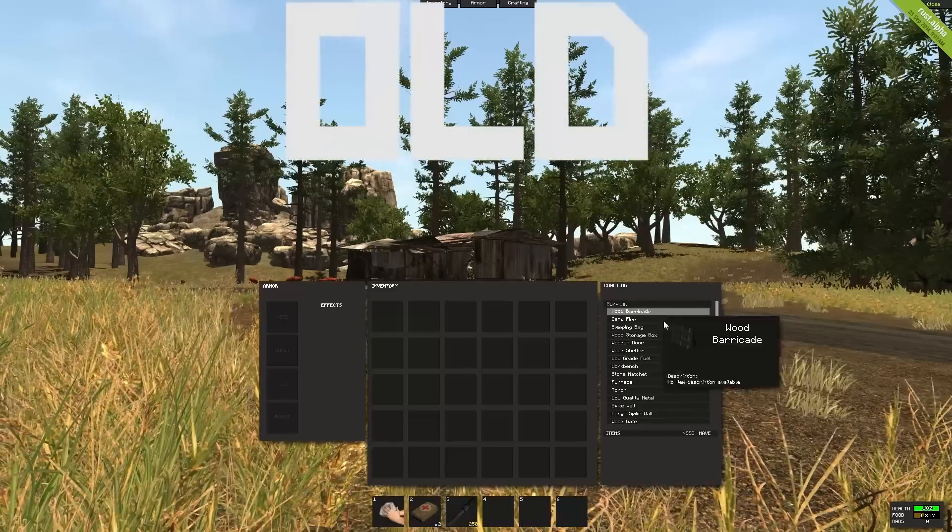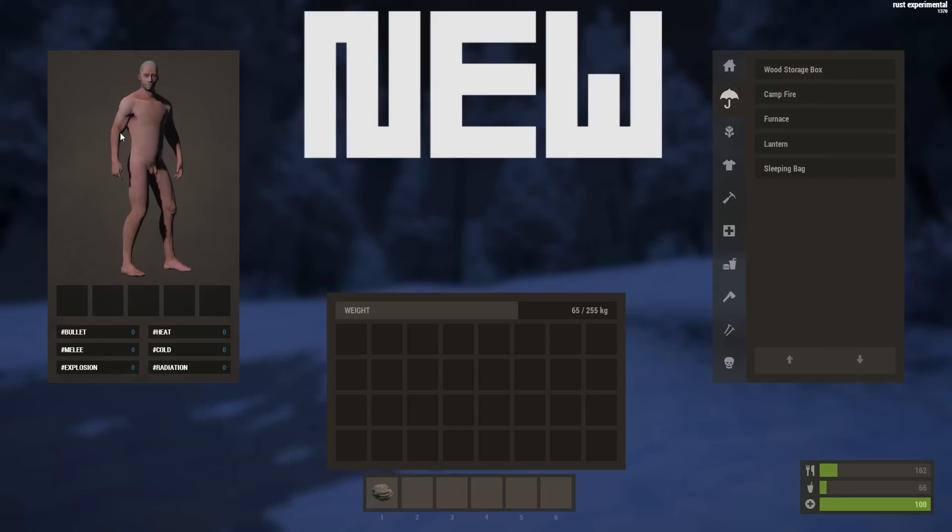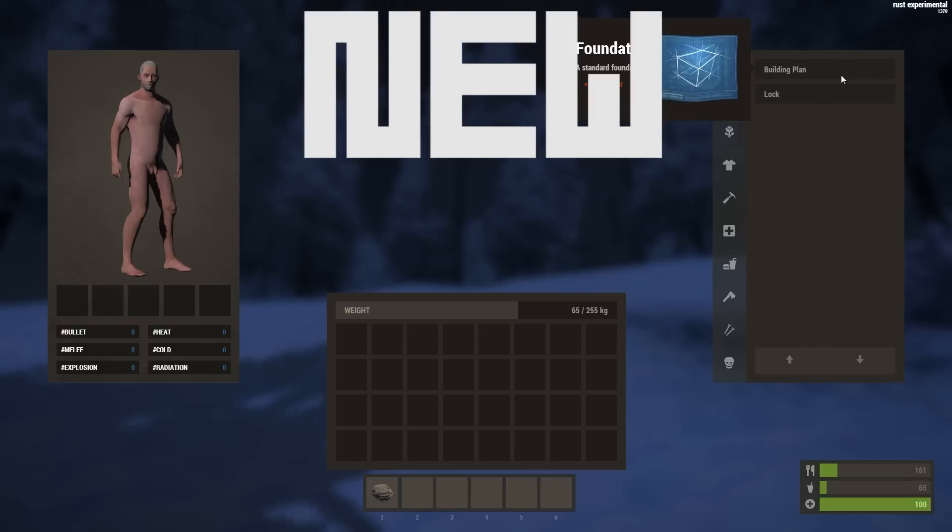The devs have also added a completely new UI. As you can see, it's much better. You can see your character and the list of all the recipes of things you can make, how much of each resource you need, and how close you are to making it, judging by the bar. Each item has been put in a category so you can navigate the menu easily and efficiently. They haven't added too many things yet, but I'm pretty sure they'll be adding things soon.